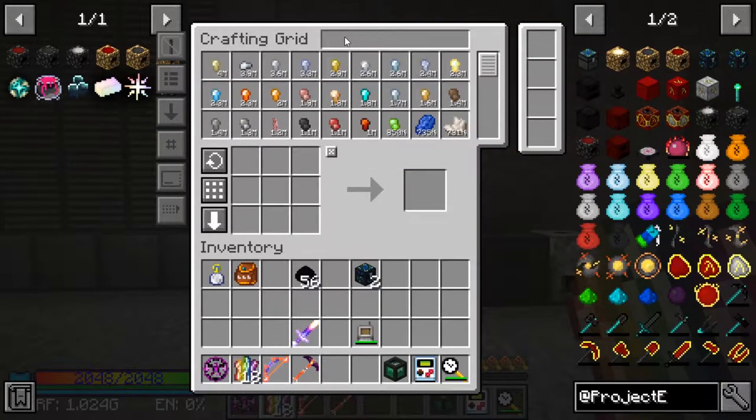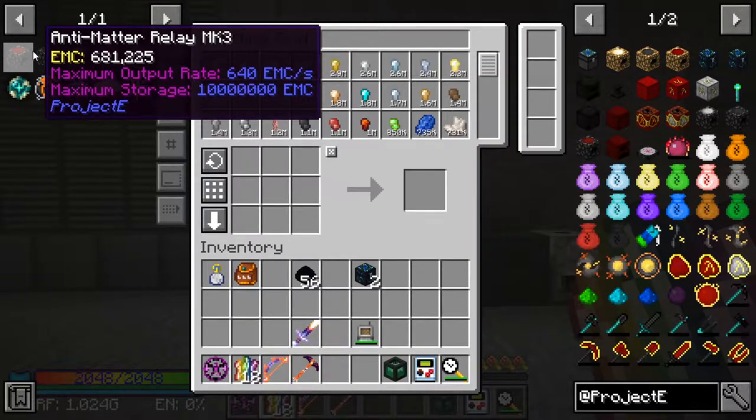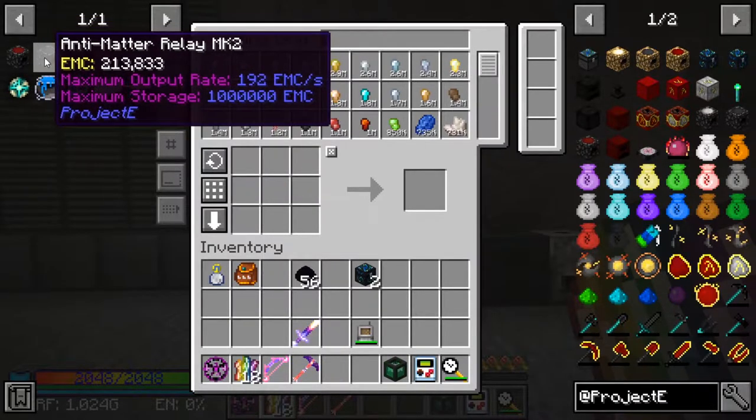Essentially what we're going to do is just tier up all the way to the max one, build — or get a couple of these duplicated, set it up in the mining dimension, and get a bunch of red matter generated using it.